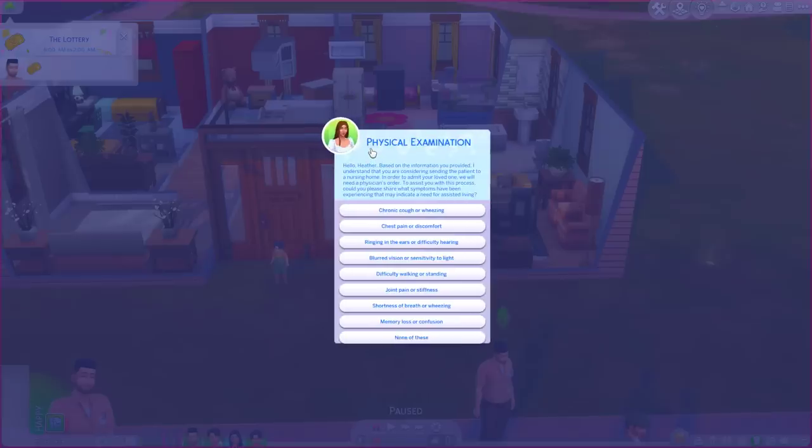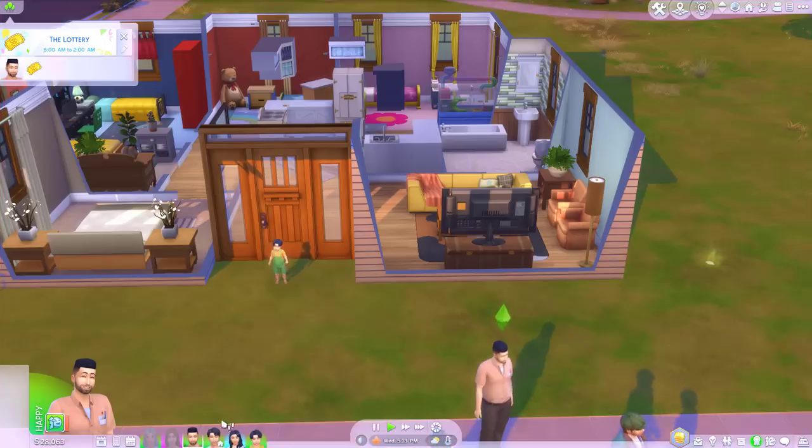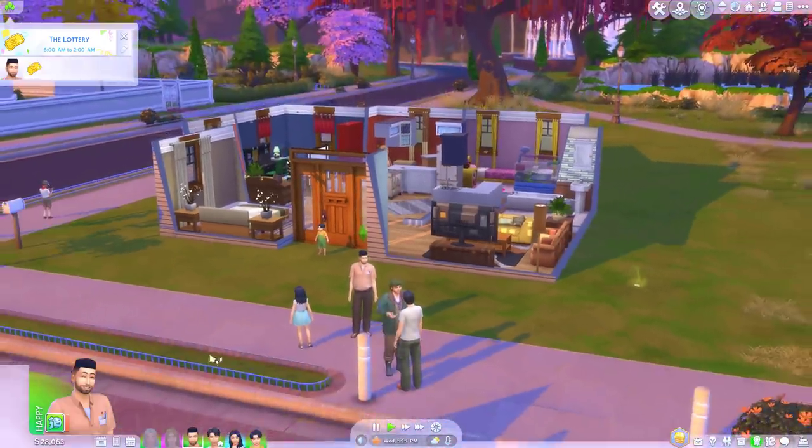Hello Heather, based on the information you provided I understand you're considering sending the patient to a nursing home. In order to admit your loved one we will need a physician's order. Could you please share what symptoms they've been experiencing that may indicate a need for assisted living? Options include: coughing or wheezing, pain or discomfort, ringing in the ears, blurry vision, difficulty walking, joint pain, shortness of breath, memory loss, or none of these. What happens if we say none of these - will she just come back and say not good enough?